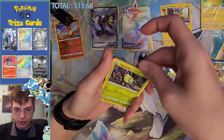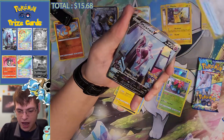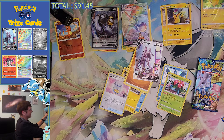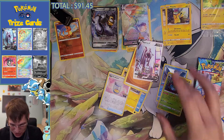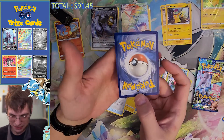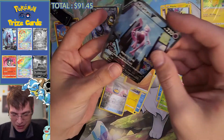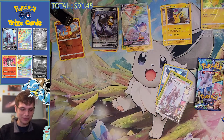Pack number three of this tin - we have a Spinarok, a Pidove, Wimpod. Our reverse is an Egg Incubator, and a rare is - Squirtle. We did it! No way, awesome! Out of a four-pack tin - thank you very much! It's so great, look at it. Yes, I have two of these now, it's so good. How centered is it? Not very, unfortunately. I don't think I've opened a single card in this set that has been centered. We still pulled it though - it's awesome! As soon as I saw the bottom of it I was like, 'No way, we got it!' Glad I picked up that 10.